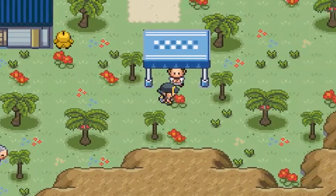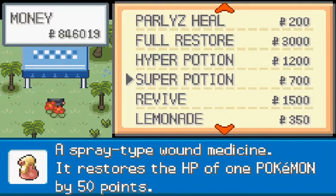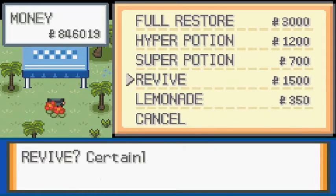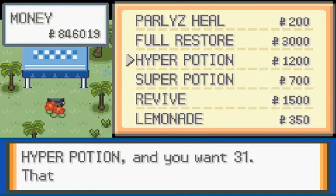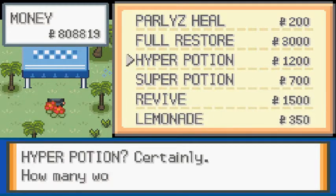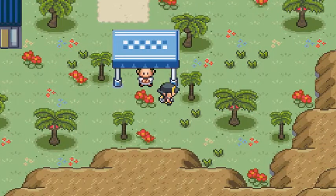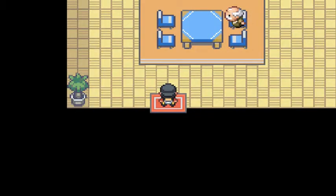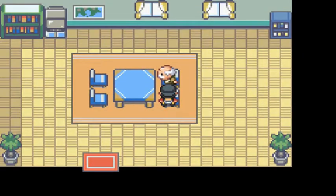This NPC is asking if we need anything, and right here you can actually buy some items. I'm probably gonna buy a few potions because this is looking like a fun experience. Our other objective is that we have to find Professor Ivy — yes, that beautiful Professor Ivy, the one that dumped Brock. We still haven't figured out what happened.